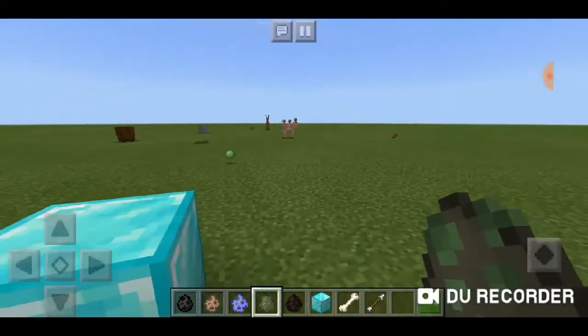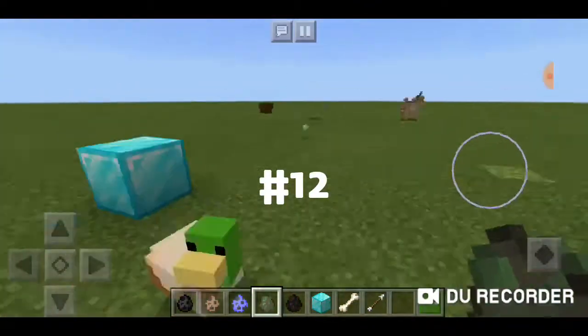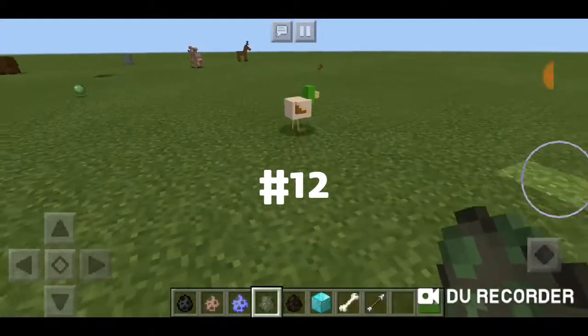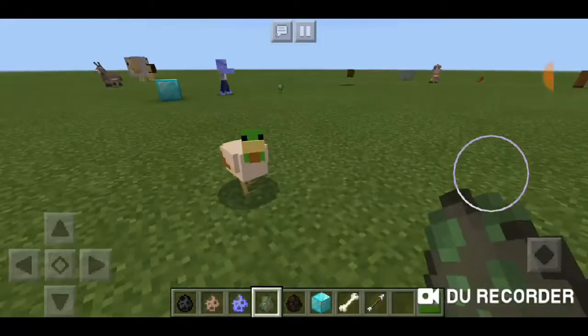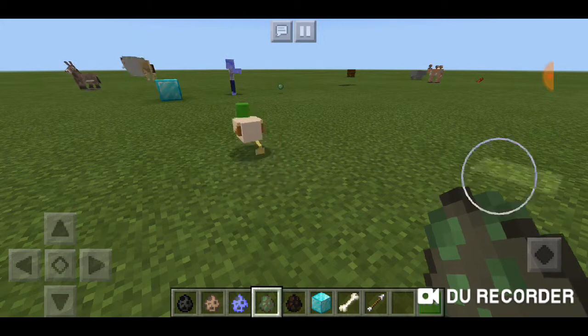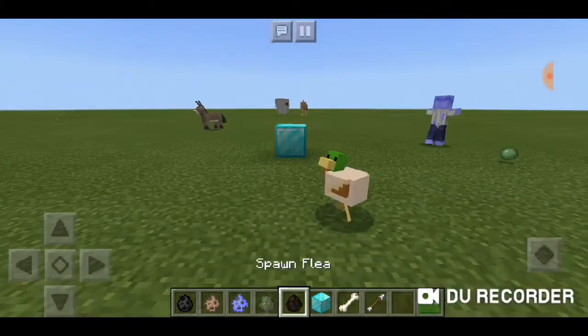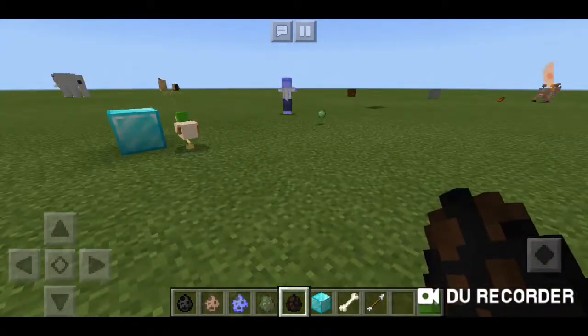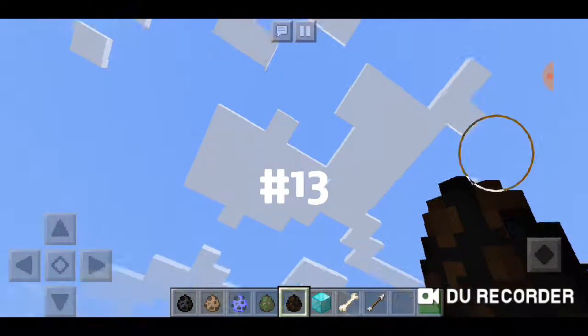Let's spawn a duck and see how cute it is compared to a chicken. It's basically a chicken but with a green head and a yellow beak — the same size as a chicken but with a different beak and a new sound.